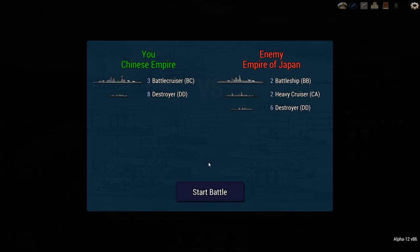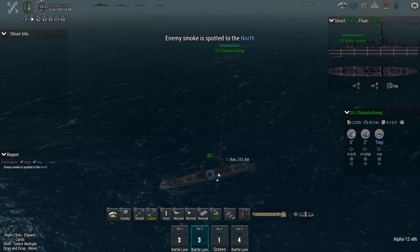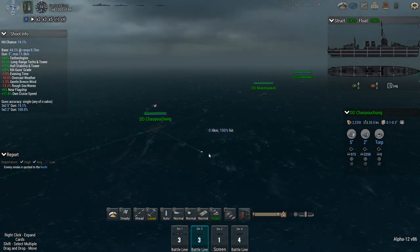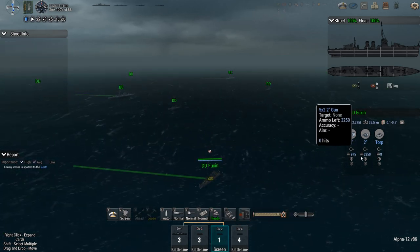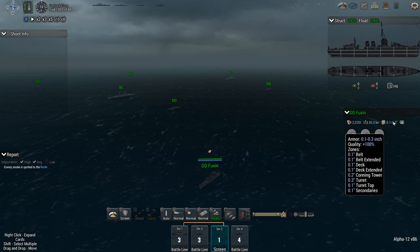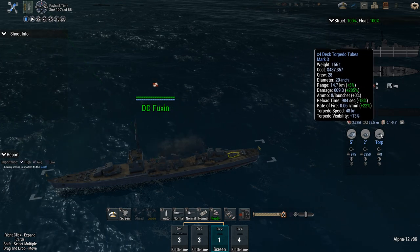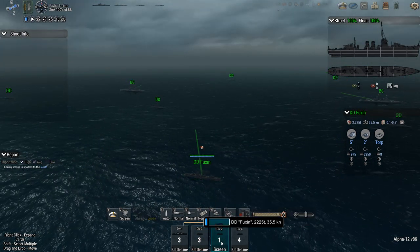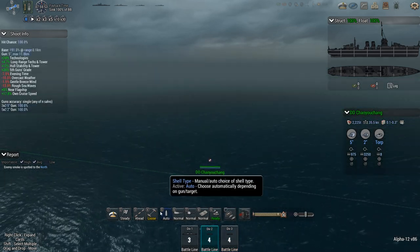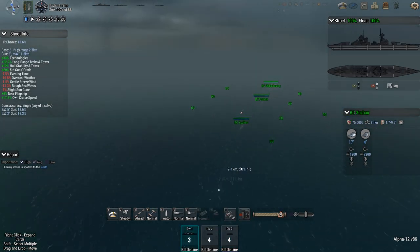Here's the final lineup: my 3 BCs versus their BBs, 2 heavy cruisers, and 6 destroyers. Number-wise I'm actually outnumbering them, but those heavy cruisers are probably going to make short work of my destroyers. I don't have them spotted yet, which gives me a little bit of time to figure out what my destroyers are doing and what they're built like. Torpedo launchers at 14.7 kilometers range, 35.5 knots speed, standard complement of bulkheads — just one launcher with 2 salvos per launcher. I'm not sure why we have a 3-1-4 formation, so I want standard formation — no screening nonsense.